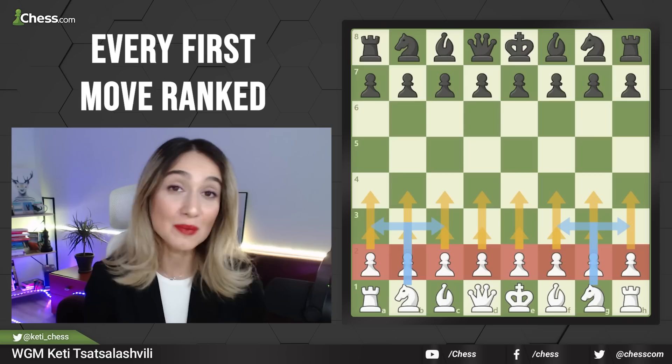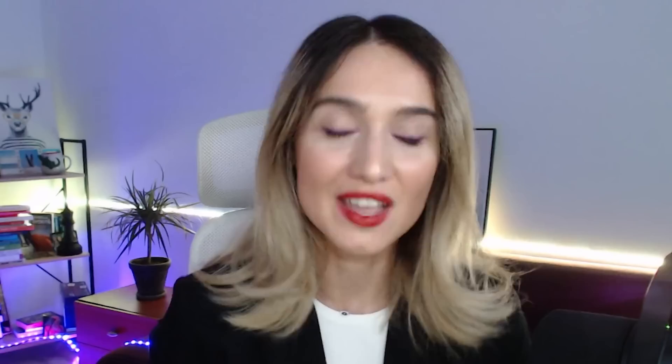We have eight pawns and each of these pawns can make one or two moves — in total, 16 moves. Besides that, we have two knights and those knights can make four moves. That's how we got 20 first moves.